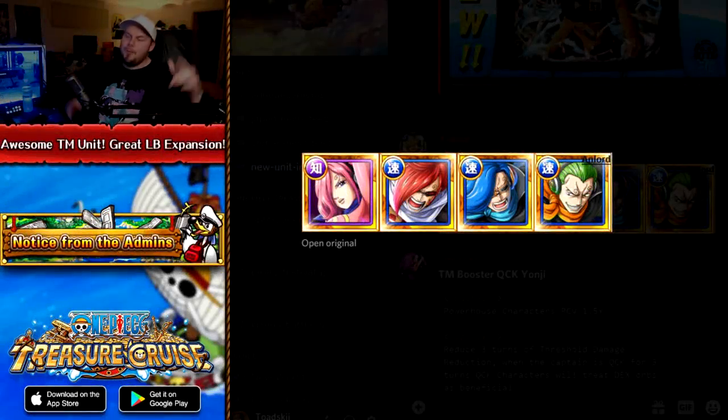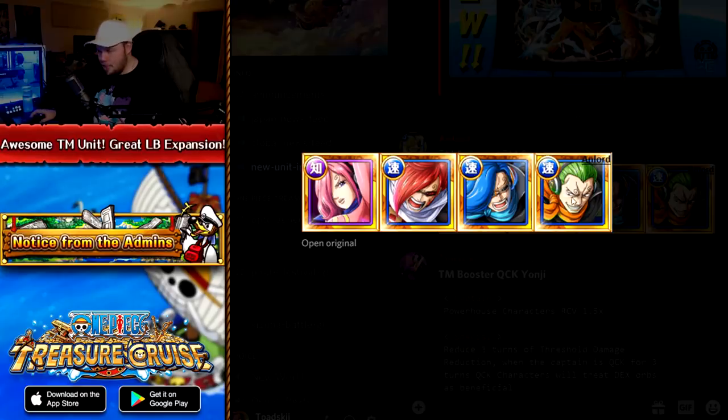What is going on my broskies? My name is Totsuki back again with yet another One Piece Treasure Cruise video. Today we're going to be talking about the Japanese version. There are some new characters as you can see — we've got Ichiji, Niji, and Yonji, as well as a brand new Reiju. Reiju is confirmed to be the brand new Treasure Map on JP. Global and Japan are now typically releasing their treasure maps around the same time.